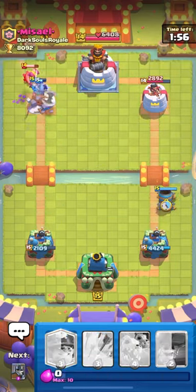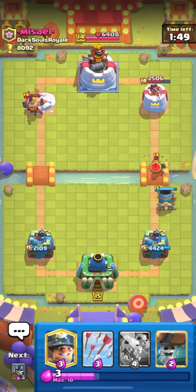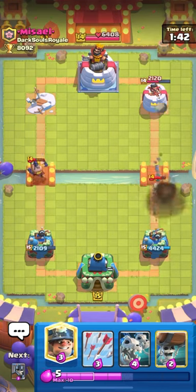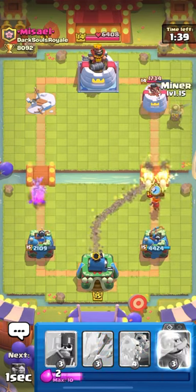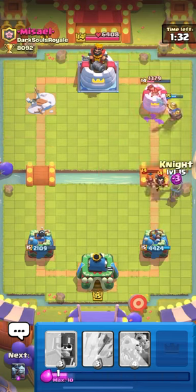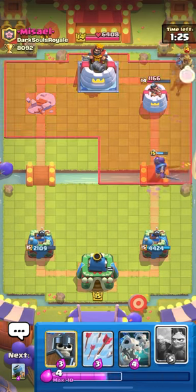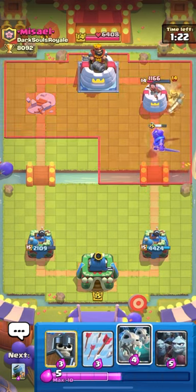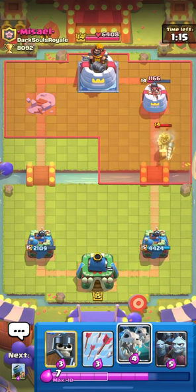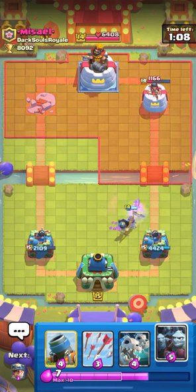We played that at the last second so he doesn't have Lumberjack. Let's go mortar right. Valkyrie — gonna pull this valkyrie with our wallbreakers and tank the wallbreakers with miner. We defended that valkyrie without even playing any cards. He has prince and wizard. I can outplay so easily — their skills are not worth it.